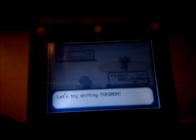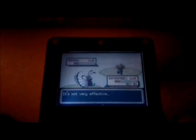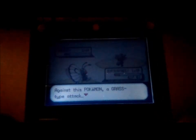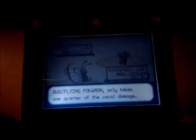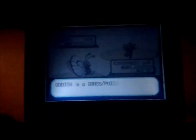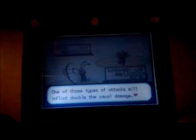This is not good. The Absorb attack is a Grass-type move. Polywag is a Water-type Pokemon, so Absorb becomes super effective, doubling the damage. It's not going to be easy to win with this match-up — let's try shifting Pokemon. Shifting Pokemon in and out uses up one turn. Butterfree is a Bug-Flying-type Pokemon. A Grass-type attack inflicts only half the usual damage on a Bug-type Pokemon and also causes only half the damage on a Flying-type Pokemon. Therefore, Butterfree being Bug-Flying takes only one-quarter of the usual damage.